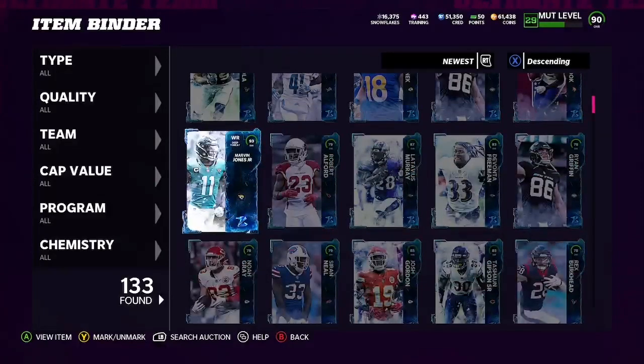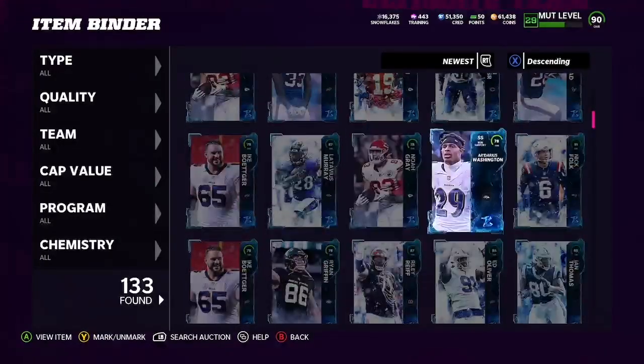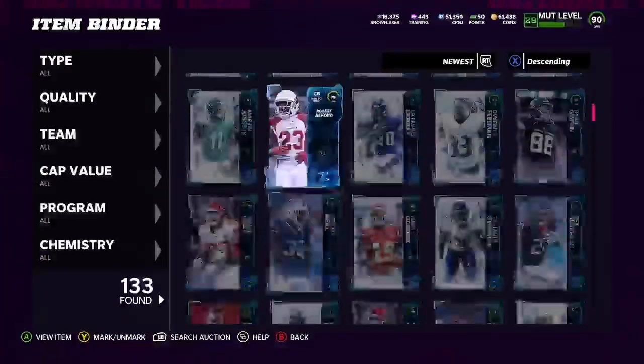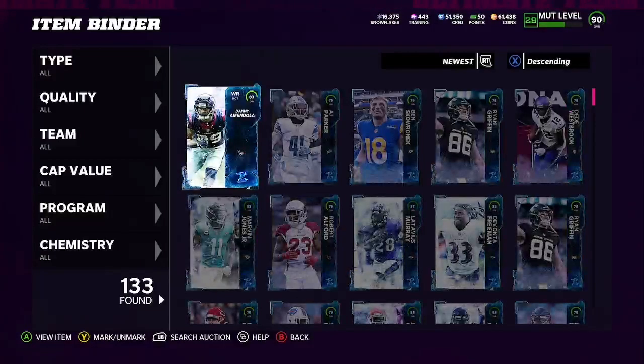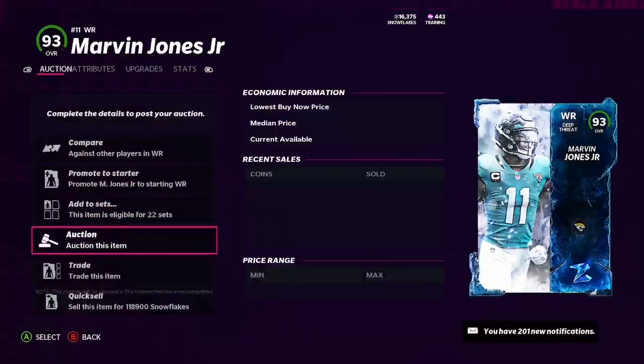We're going to go ahead and click on Item Binder to see what I got. I flipped my tab to newest and as you guys can see we got a 93. We also got a 91 right there, a couple 87s, and two 89s. This was actually a really good reroll — you're not going to get these as often. I'm going to sell all this stuff and show you guys how many coins I made, and there's also one more step to show you.